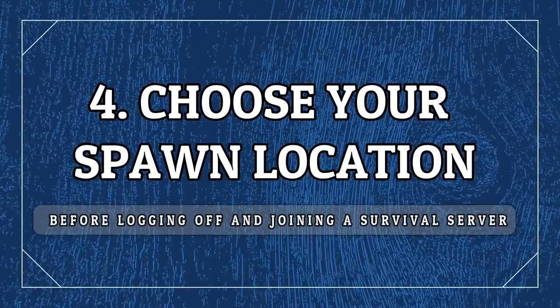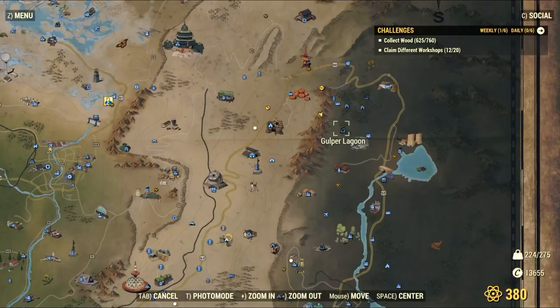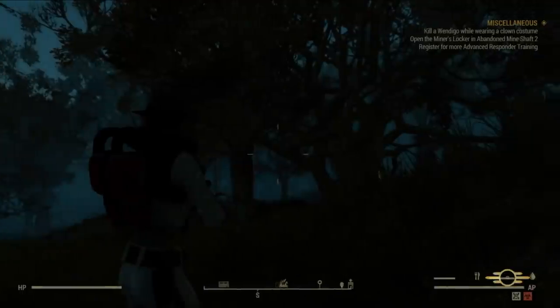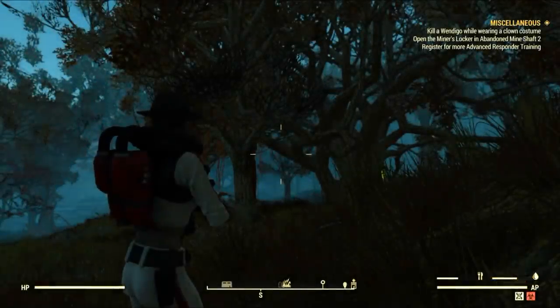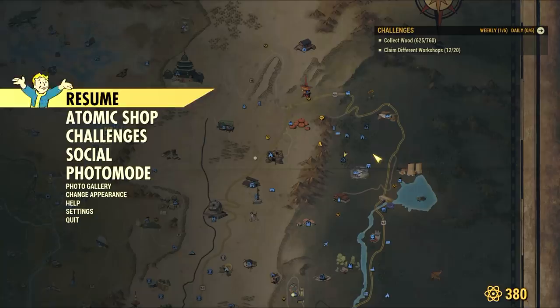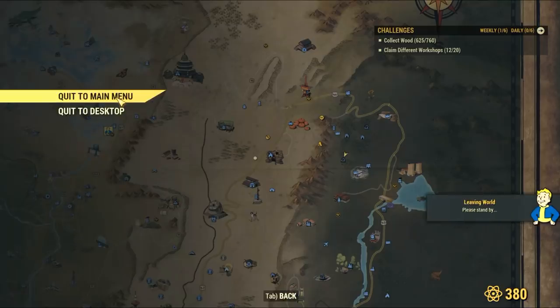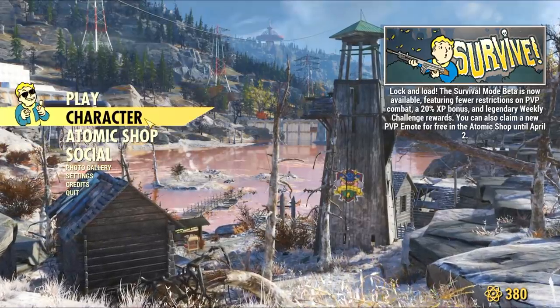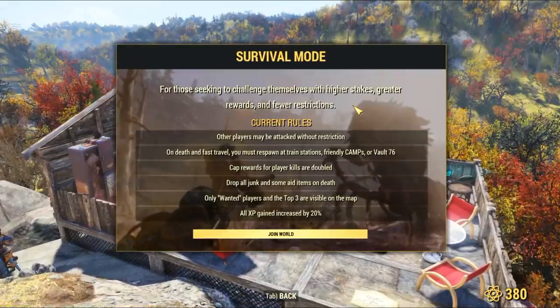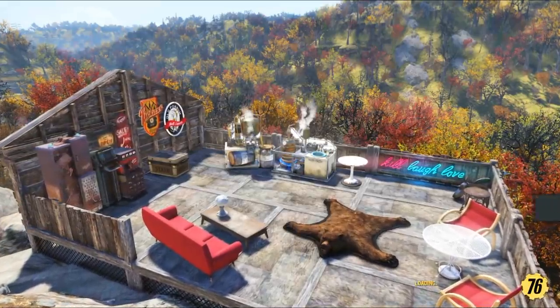Still in the adventure server, you should choose a location that is not popular — not like the Whitespring or Rust Tag — and log off there. Because as you know, the servers are connected: when you log into the survival server you will spawn right where you logged off in the adventure server. That's very important information, and you can use this as much as you want.